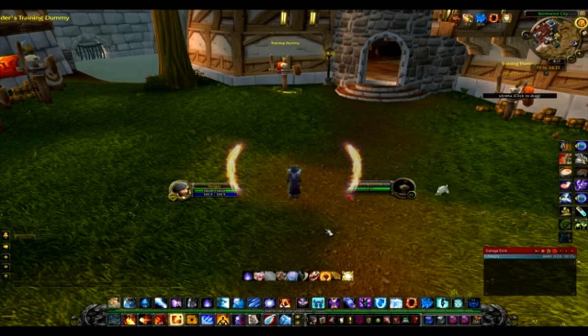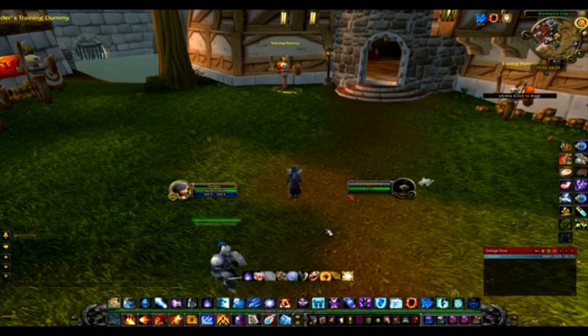Infernal Blast is actually 100% crit each time, so you're going to use it twice — that is going to get you a Pyroblast proc. It's the safest and easiest way to get your proc and stay on your target.